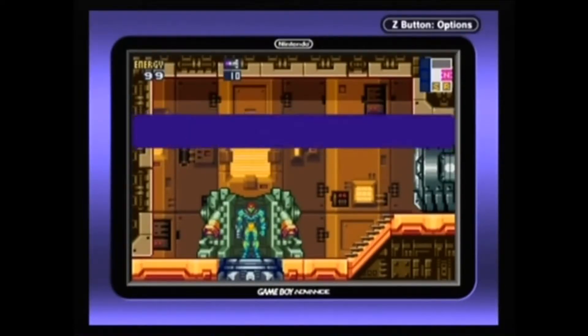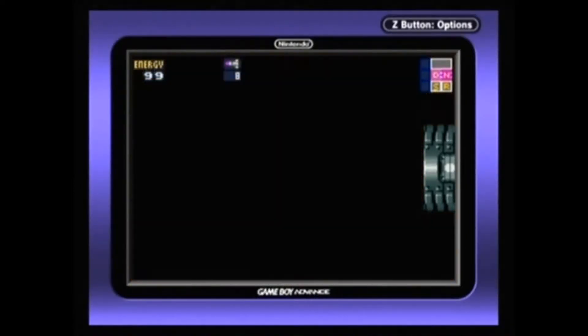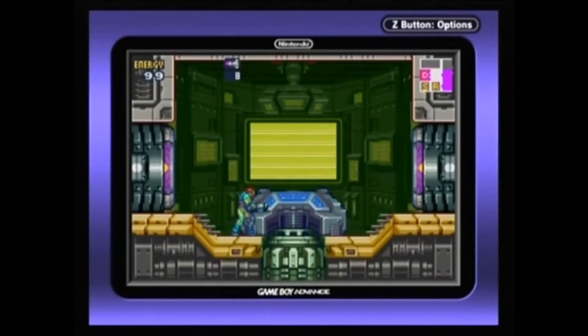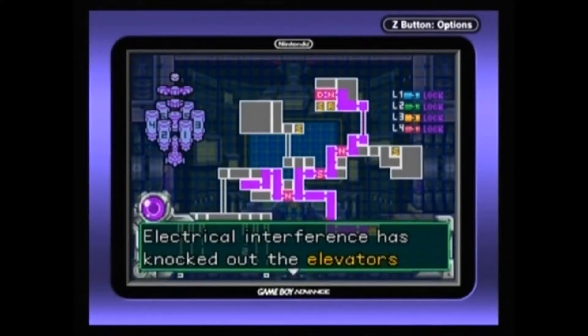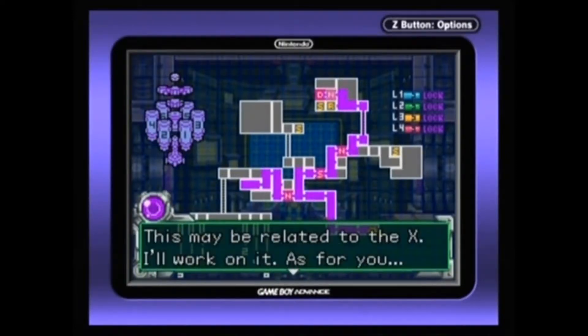And with that we've got missiles — another classic staple of the Metroid series. Just by holding R we can switch to our missiles. The electrical interference has knocked out the elevators on the main deck. This may be related to the X. I'll work on it. As for you, try to find another way to the target. I'm reading huge biosigns, so I hope your missiles work.